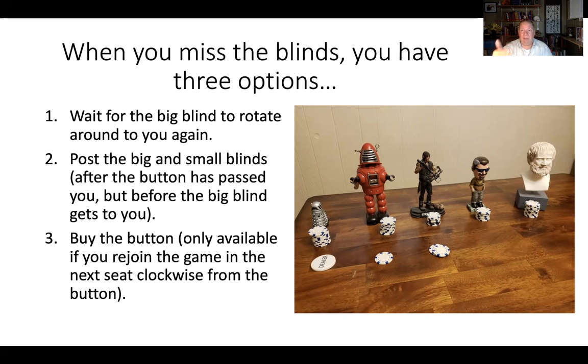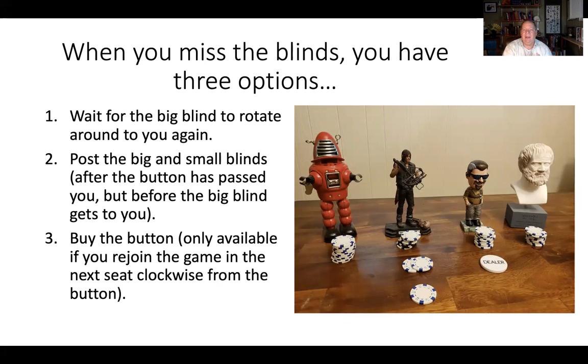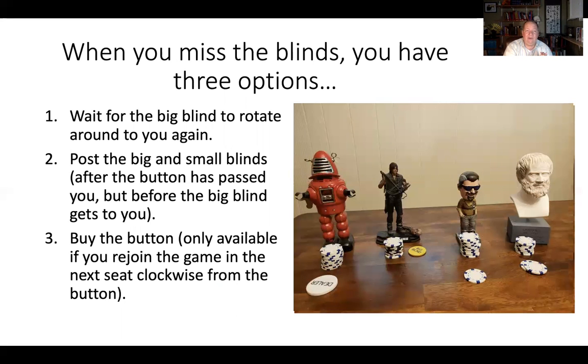When you re-enter on the big blind, you don't have to also post the small blind, because you're going to post the small blind on the next hand anyway. The second way you can re-enter is to post the big and small blinds after the button is past you but before the big blind gets to you — so you can wait until you're in the cutoff, hijack, low jack, or middle position to post both. The third thing you can do is what we talked about at the start: you can buy the button, but this is only available if you rejoin the game in the next seat clockwise from the button.